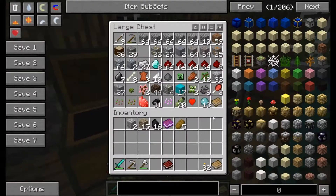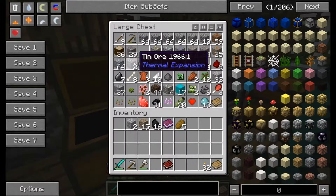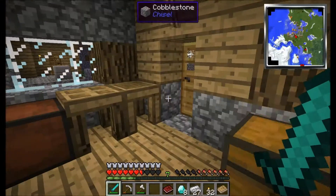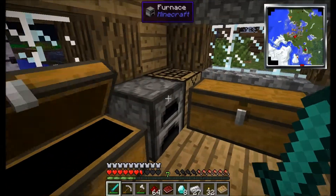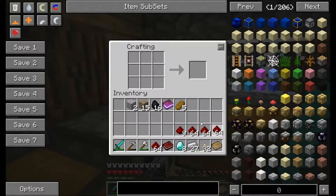Holy... There's a zombie with a creeper on his head. There are too many mods. Iron, we got diamond... Let's see about... You can just make an iron one. Holy shit.